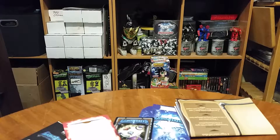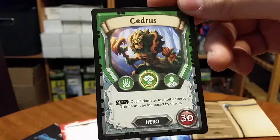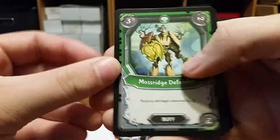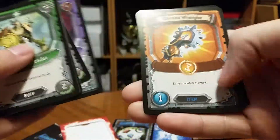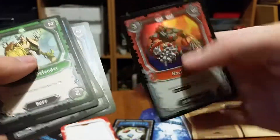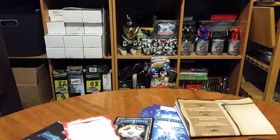Now let's cover the booster pack — let's see what we get out of this. Our hero is Cedrus, Nature. Moss Ridge Defender, Healing Rain, Body Morph, Spiritual Turmoil, Assassin's Guild, Chrono Wrangler, Broken Dam, and Rock Fist is our foil. We actually had a Rock Fist in the last pack, but it wasn't foil — it's interesting.